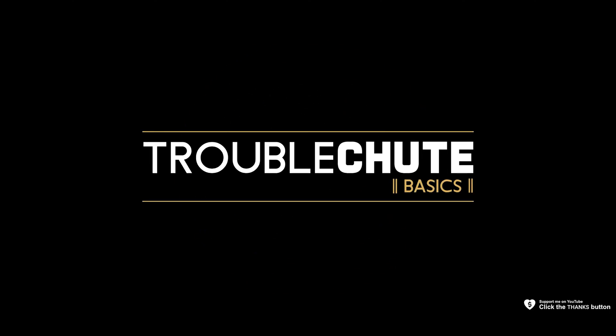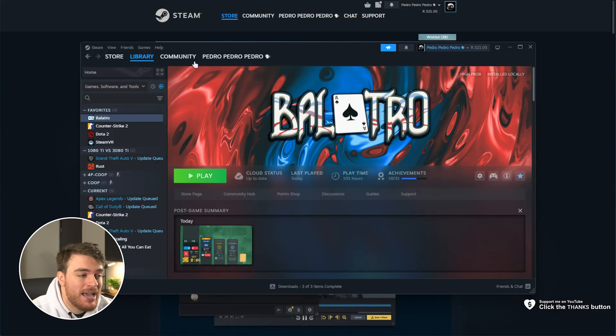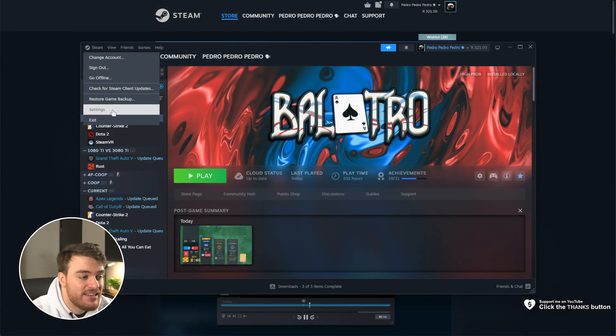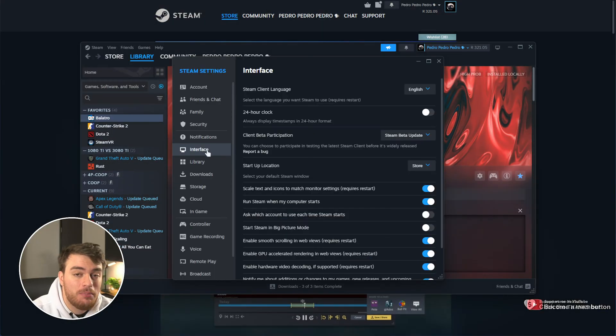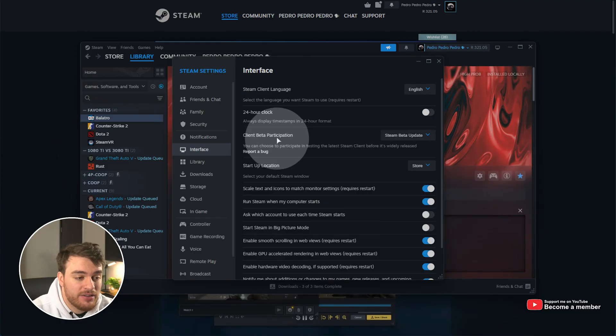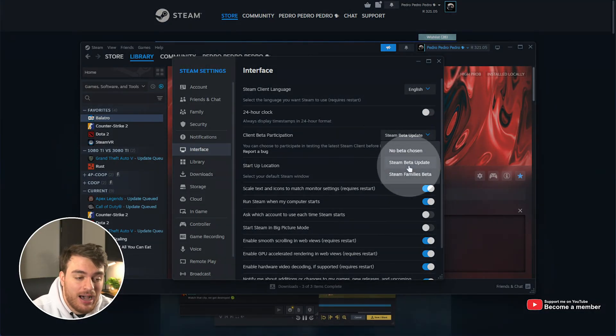How do you enable the brand new Steam Game Recording Beta? Well, it's actually super simple. Open up Steam and head across to Steam in the top left. Then, after clicking this, head to Settings, followed by Interface on the far left, and you should find Client Beta Participation. Just make sure that this is set to Steam Beta Update instead of No Beta Chosen.